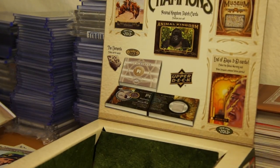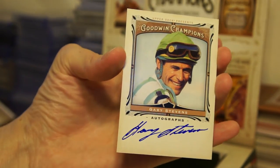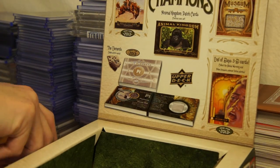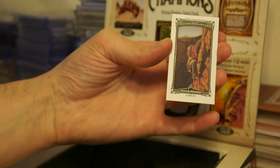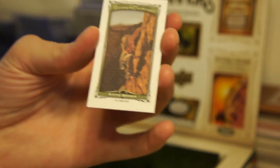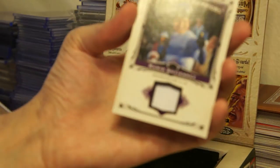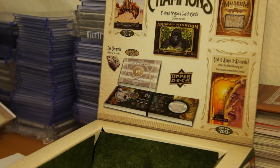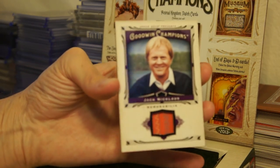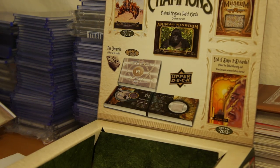So there's the box. Let me go over the hits one last time. Here's the auto — Gary Stevens. Got a canvas card of Katie Brown — interesting card there. Mario Gutierrez relic. And I'm guessing this is the biggest hit — Jack Nicklaus relic. Which is pretty cool. Thanks for watching this box break of 2013 Goodwin Champions. Catch you all later. Peace.